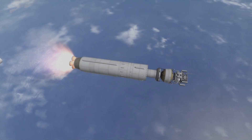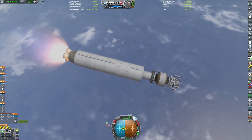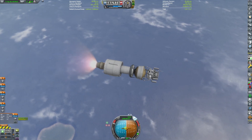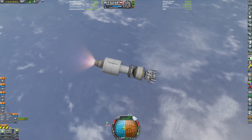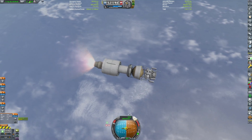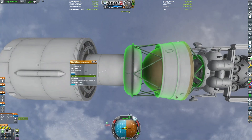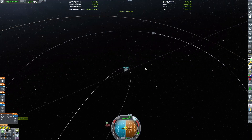The launch vehicle was a Proton rocket with a Block D upper stage to assist the Lunahod spacecraft in getting to the moon. I found that the Block D in Hantarys with JNSQ is significantly overpowered, and if everything had gone right, I would have actually been able to do a lunar return mission with this. So maybe that's an issue on my part. But we've already reached orbit.